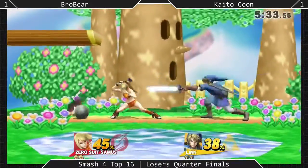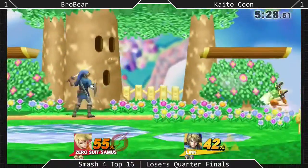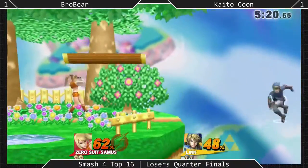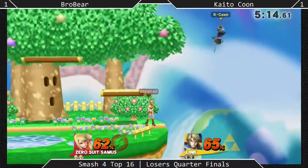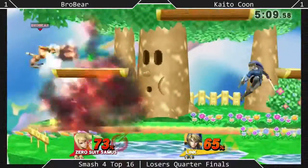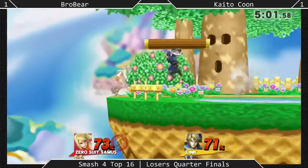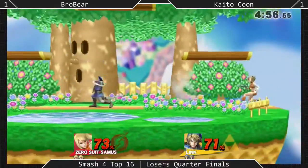Link, on the other hand, has this projectile wall that's insane. Kaito-kun as a Link player, in my opinion, is very heavy on his usage of bombs — you'll see a lot of bombs and boomerangs come out. Throwing bombs at someone is safe from the right distances, you can't punish them. The moment one of them sets up something for him, he goes in and gets the hit.